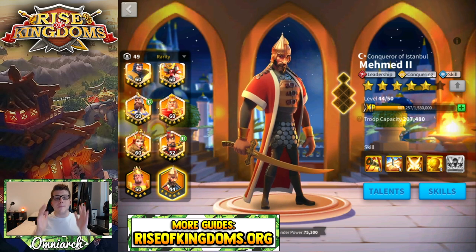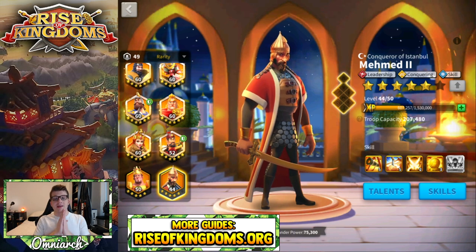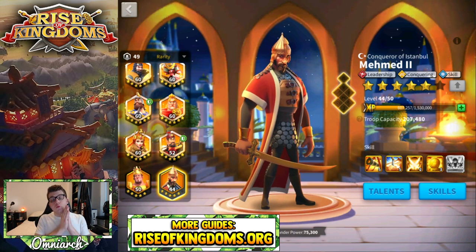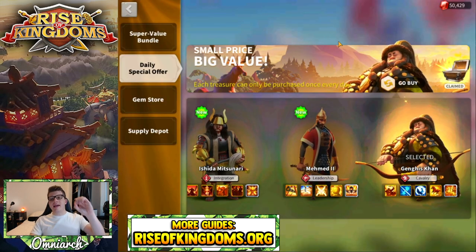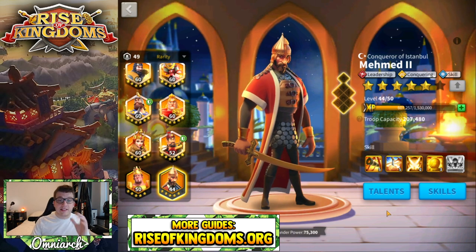Mehmed is a leadership, conquering, skill-based legendary commander. You can get him from golden keys, he'll sometimes show up in the expedition medal shop although he's very rare, and as of today you can get him from the daily special offers as well. Finally you can convert your universal legendary commander sculptors into Mehmed, though I think very few players should be doing that.